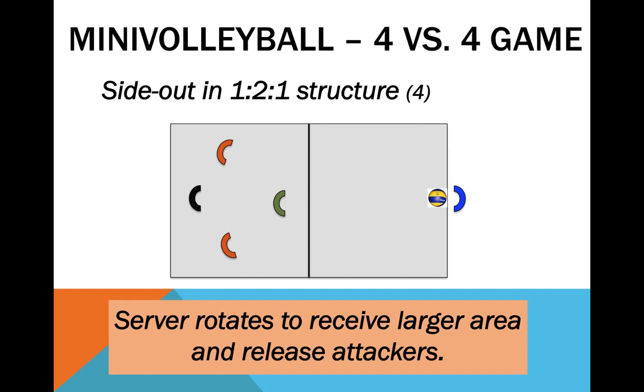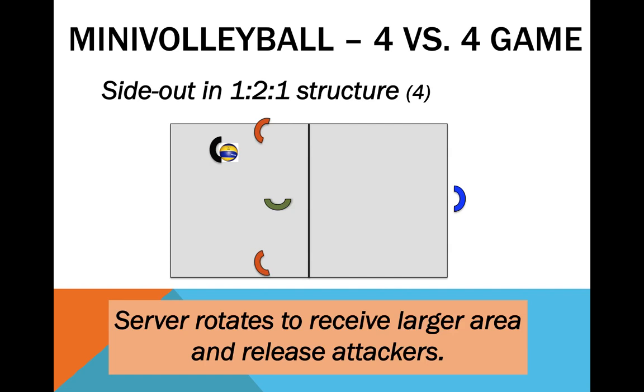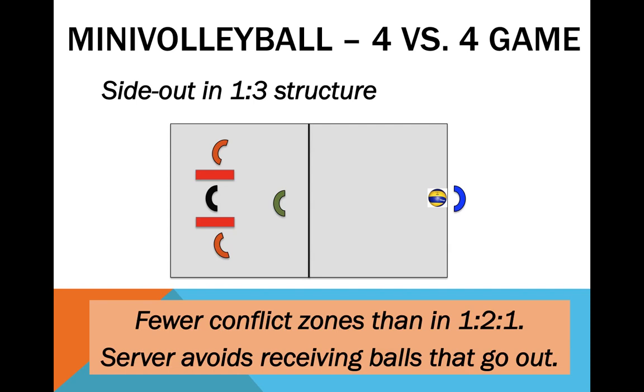If your players are good in reception and possess good mobility, you can try making the server assume every reception, at least for not very strong serves — though it is hardly adjustable to strong serves and most kids' receiving skills. The best alternative, in my opinion, consists in moving the server a bit forward and the attackers a bit backward. Now we have far less conflict zones, plus the server avoids receiving balls that go out. A 2-plus-1 or 2.5 structure can also be applied to remove the worst receiver-attacker or the best attacker from the action of reception.